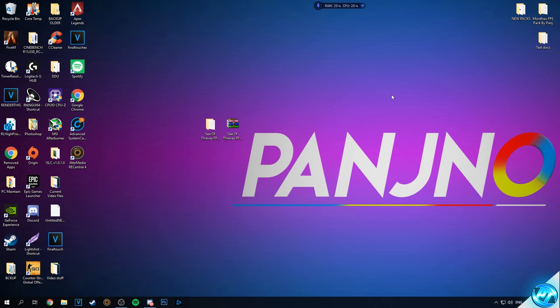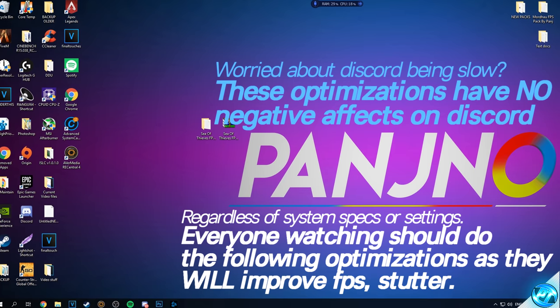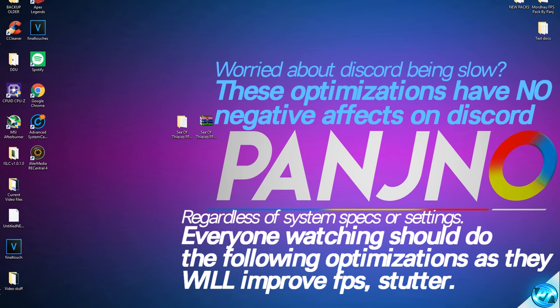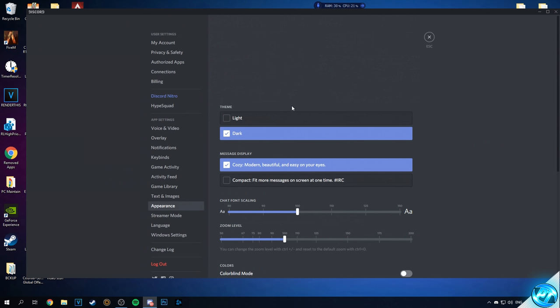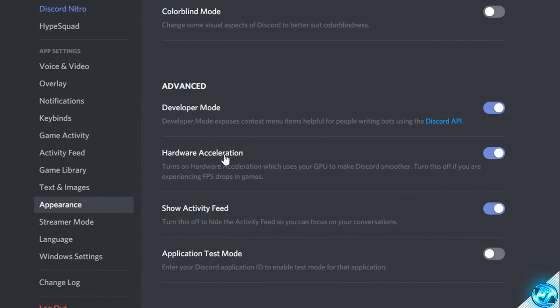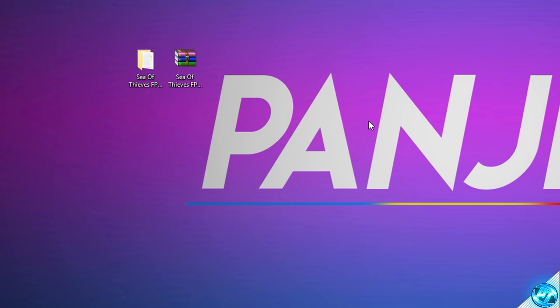Now for one of the most important FPS improvements, applicable to any PC if you're a Discord user. It doesn't matter what your system specs are — you should be applying this Discord fix as it will benefit every single person. Navigate into Discord, go to the bottom left to your user settings cog, find the Appearance tab, scroll to the bottom, go to Advanced options, and find Hardware Acceleration. If it's turned on, switch it to the off position. Discord will automatically restart and hardware acceleration will be disabled.